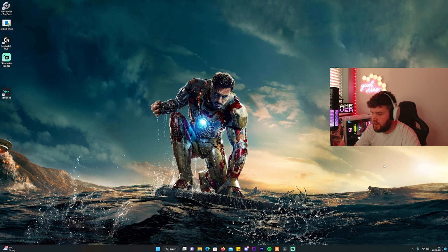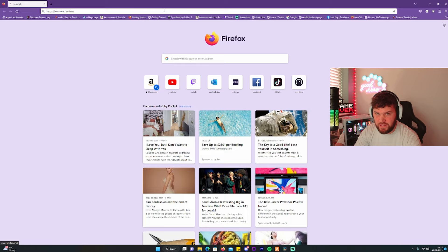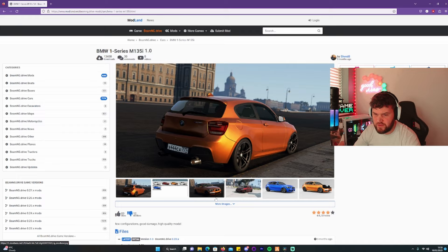So, joining me on the desktop — head on over to your web browser, type in Mod Land, then head over to BMG Drive. Just type BMW1 — this one with 13,000 downloads. Hit download; it'll prompt you a few times but keep clicking until you've hit download.